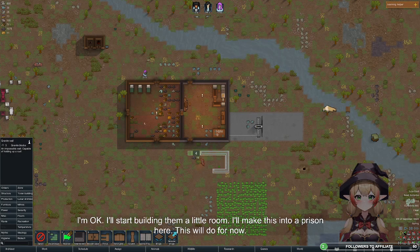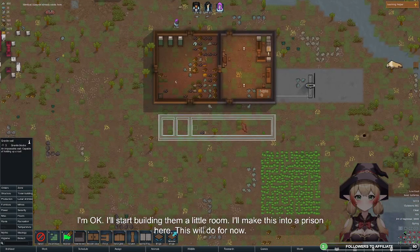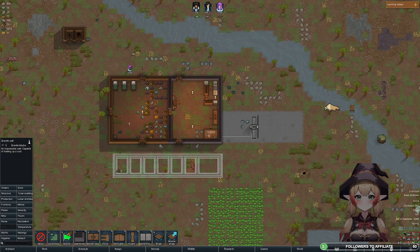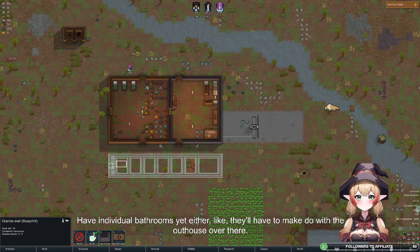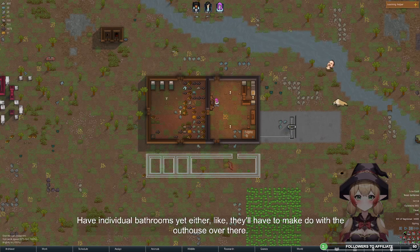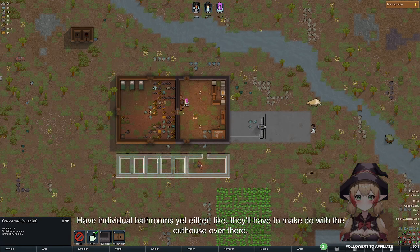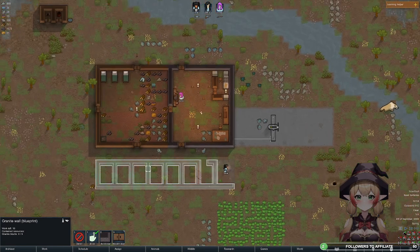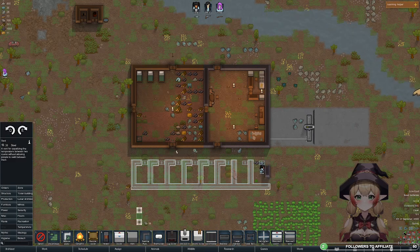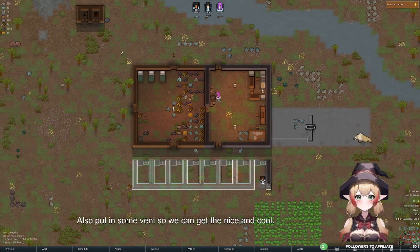I'll start building them a little room. I'll make this one into a prison. They don't have individual bathrooms yet — they'll have to make do with the outhouse. I'll also put in some vents so we can keep things nice and cool.